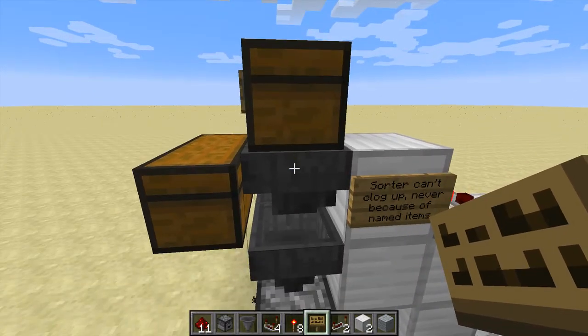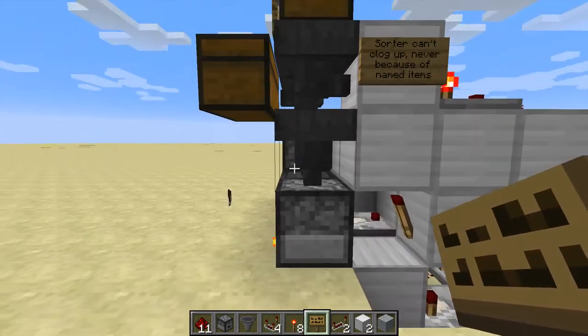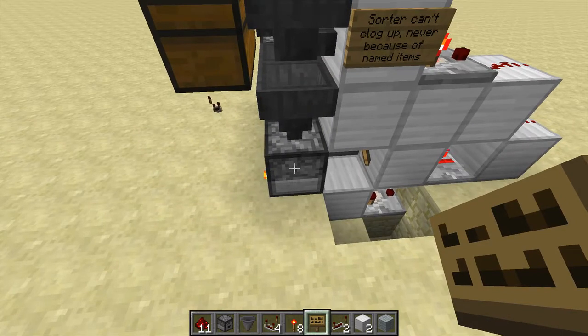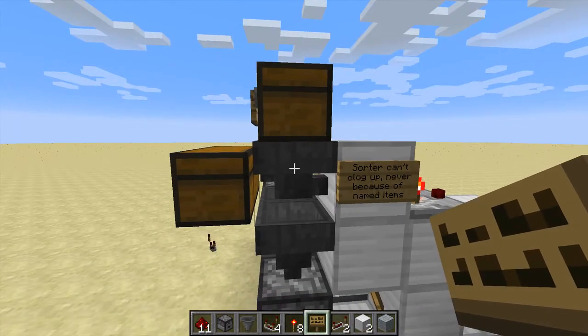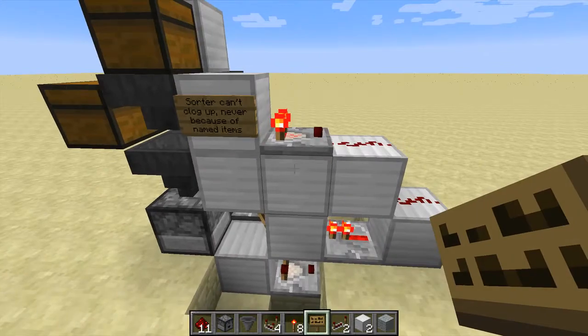If new items come from above, it will still empty it. I could have put another hopper below here, but that wouldn't fit in the size. Also, you cannot empty this one — the moment it's down to 6, it will stop forwarding the items.